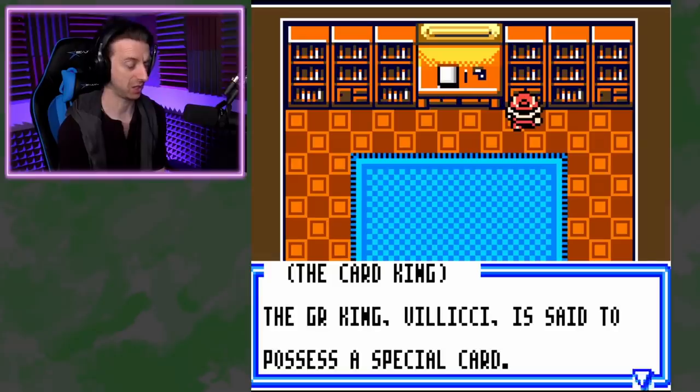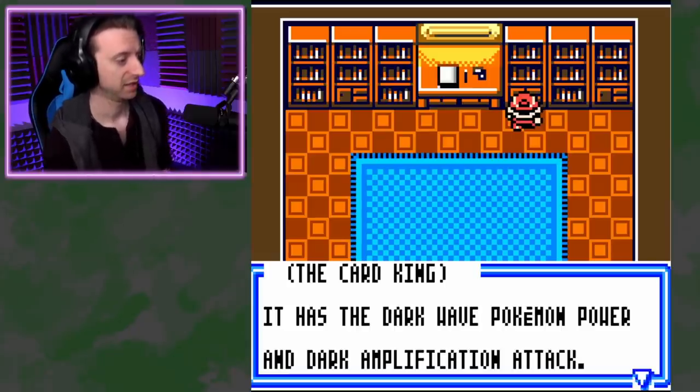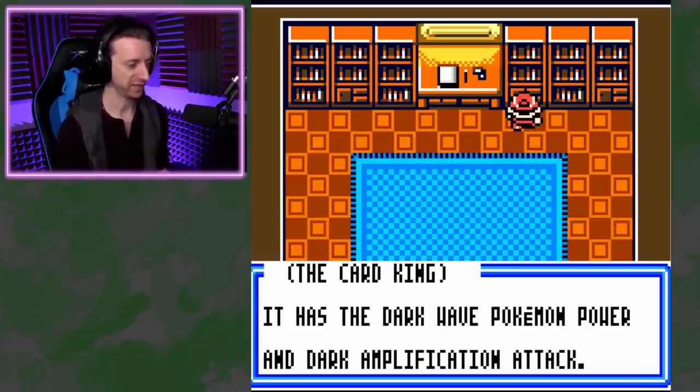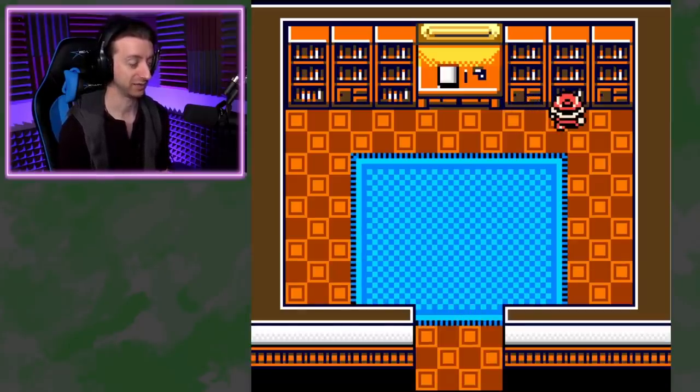The GR King is said to possess a special card — none other than GR's Mewtwo card. It has the Dark Wave Pokemon power and Dark Amplification attack. It's unknown what it does, but it must be a powerful card. That's cool.